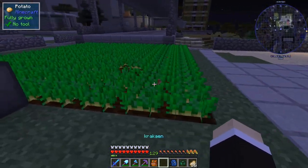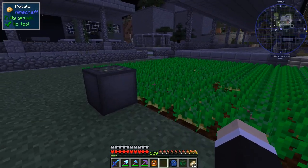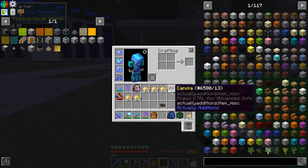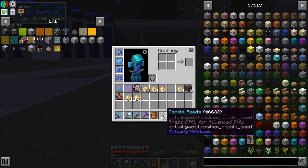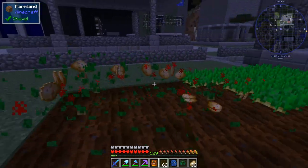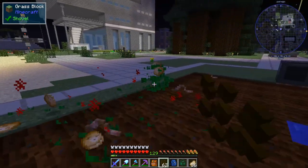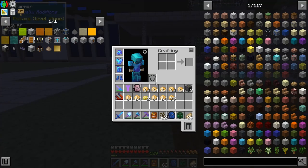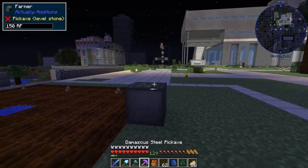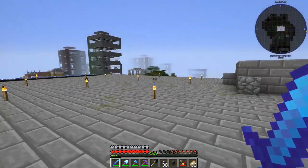Over here we had our potato farm - it hasn't been working. The next step is making a 10-layer-high farmer with canola to produce canola for us. I'm thinking about maybe putting it completely on the other side of the base since it's a nine by nine. Let me install this and then we'll see how many canola presses we need - that's the next step.